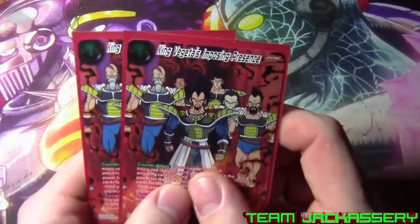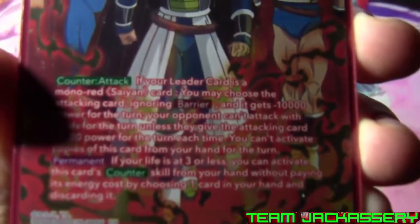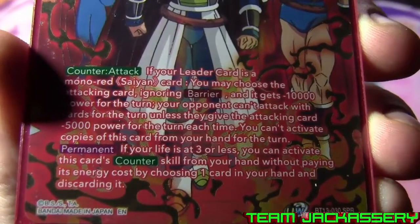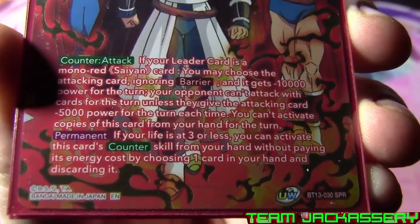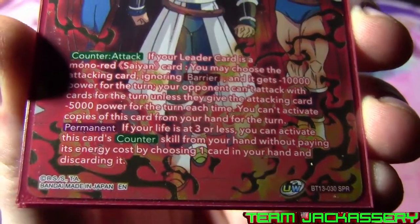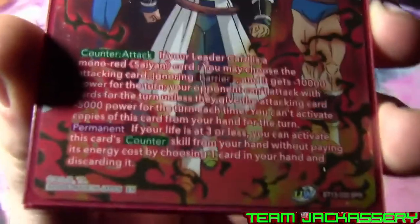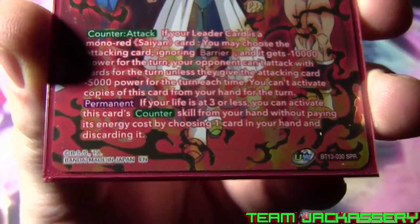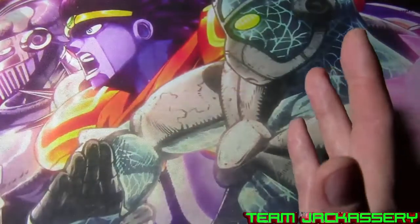Next we have two copies of King Vegeta's Imposing Presence. It's a one drop negate. If your leader card is a mono red Saiyan card, you can choose the attacking card, ignore barrier, it gets negative 10,000 power for the duration of the turn. And your opponent can't attack with cards unless they give the attacking card minus 5,000 power for each time. And you cannot activate copies of this card from your hand that way, so you just can't stack this ability over and over again. If your life is three or less, you can activate this counter skill from your hand without paying its energy cost by choosing one card in your hand and discarding it. So pitch a card from your hand, negate, and just start minusing your opponent as they keep attacking you.